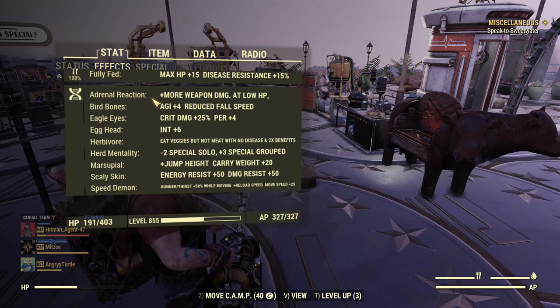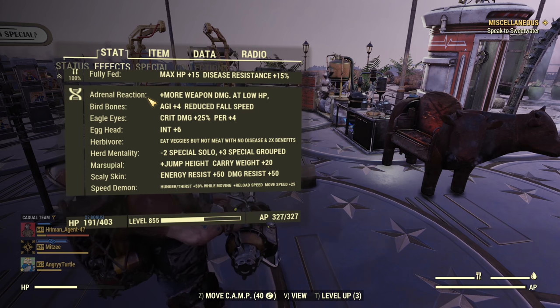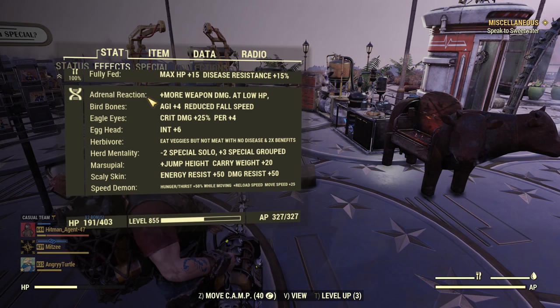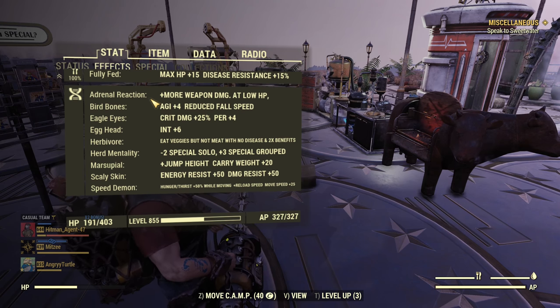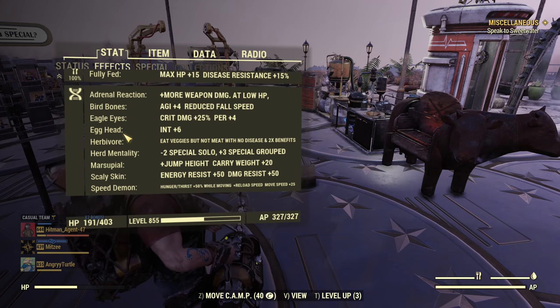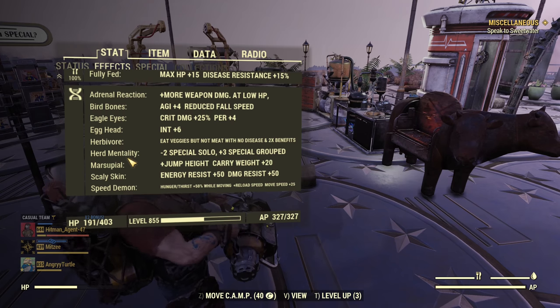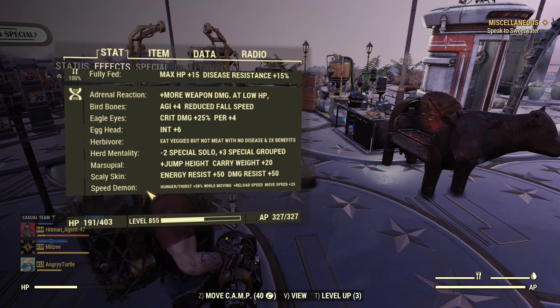The mutations we are running: Adrenal Reaction — and yes, this is a full-health build with Adrenal Reaction, but not because our health will keep changing from low to high as we are not going to heal. We're going to rely on self-revive, then our health will fluctuate across the full spectrum. Next we have Bird Bones for Agility, Eagle Eyes for accuracy in VATS, Egghead for extra experience, Herbivore for double benefits from Sweetwater Special Blend mainly, Herd Mentality for extra SPECIAL, Marsupial for jumping, Scaly Skin for more resistance, and Speed Demon for reload speed and move speed.